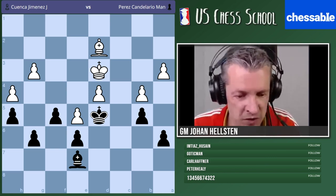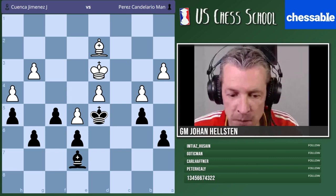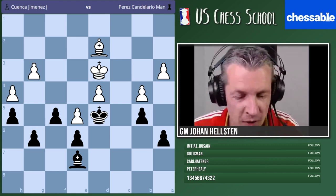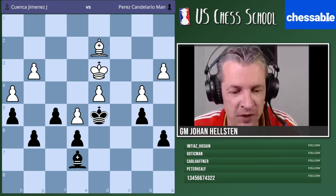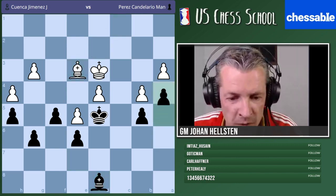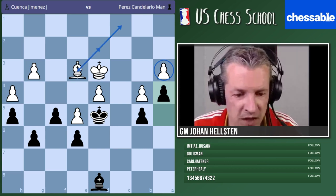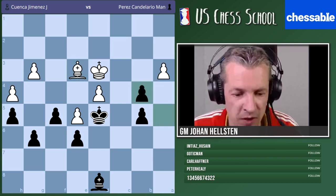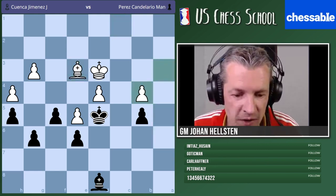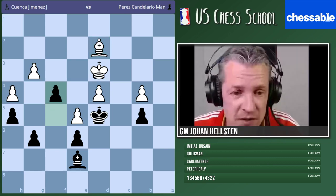I think we understood this endgame. To win, we have to work on several fronts. One thing I forgot to mention: if you play a4, theoretically it would be smart to fix a weakness, but it doesn't work that well because the bishop can just stay on this diagonal. It's actually important to take here — fix the weakness straight away. In some other endgame a4 could be a killing move, but not here. We cannot achieve the breakthrough that way.